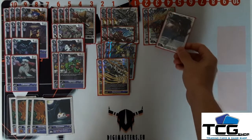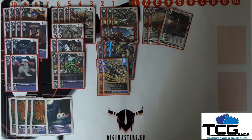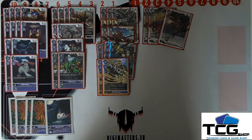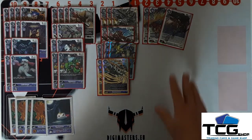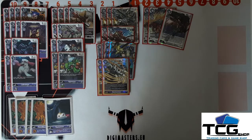I'm also testing out one Omnimon Zwart Defeat. Again the purple-black combination is the best colors for this deck. It's more of an end-game card — when you're having a little bit of trouble, play Beelstarmon for free, go into Omnimon Zwart Defeat, and play two blockers on the field just to hope not to die.